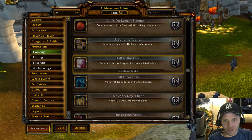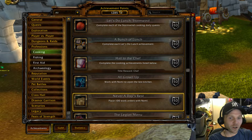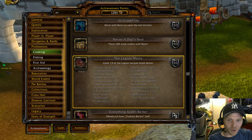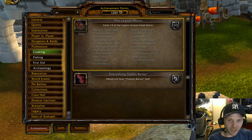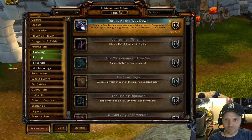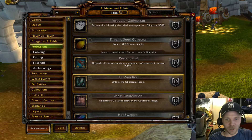For cooking achievements: 'All Grown Up' — work with Nomi to open the test kitchen; place 100 work orders with Nomi; and cook 15 of the Legion recipes listed below. It looks like there are about 25 cooking recipes total. Let me jump back up to the general professions tab.